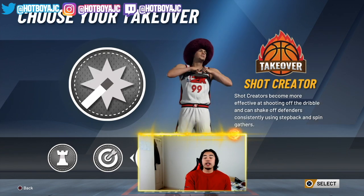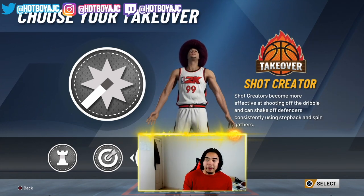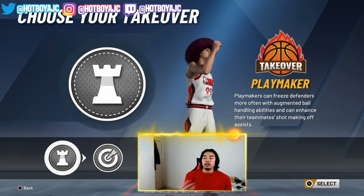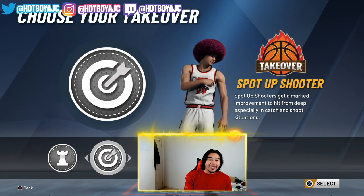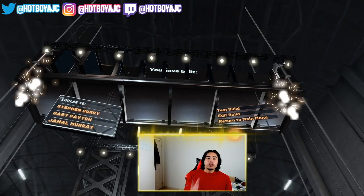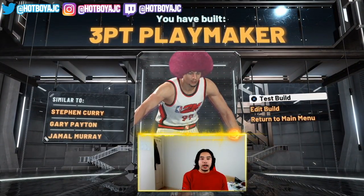84.4 is the money wingspan, and it also helps you get the name 3-Point Playmaker — because other wingspans actually change your name. So if you want the 3-Point Playmaker name, 84.4 is the wingspan to go for. You have the choice between Playmaking, Spot-Up Shooter, or Shot Creator Takeover. Shot Creator Takeover is overpowered based on how Tyceno uses it, but Playmaker is really good as well — you're able to break ankles. It's really up to your play style.